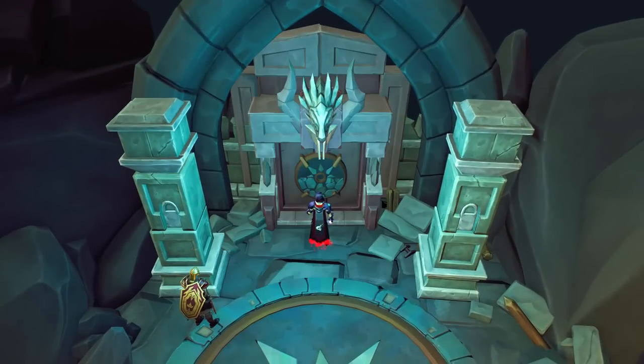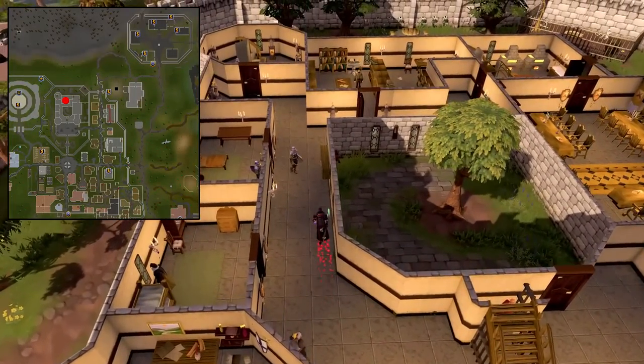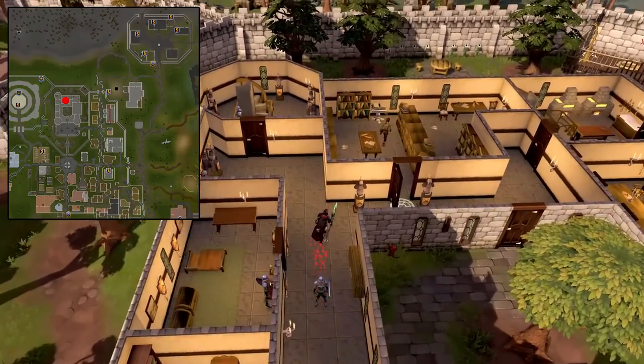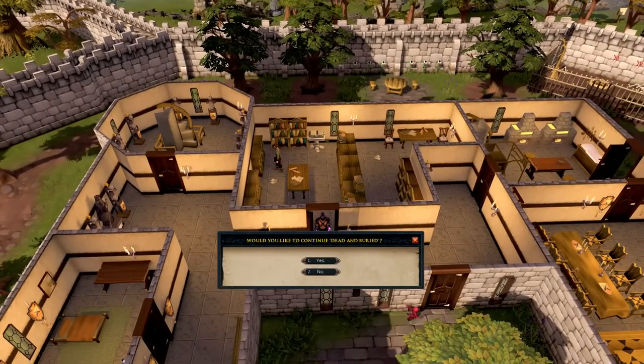Investigate the ancient door to get a Dragonkin device. Click on it in your inventory. Next, you're going to have to visit Reldow in the Varrock Castle library. Go to the library and then click on the circle to continue the Dead and Buried quest.